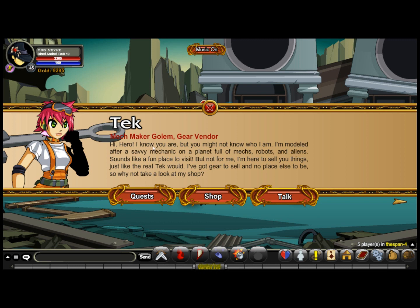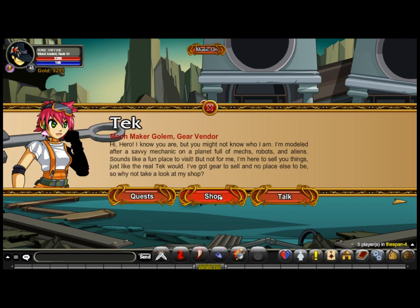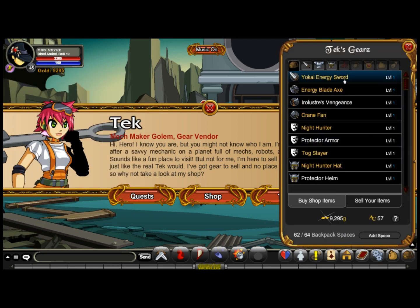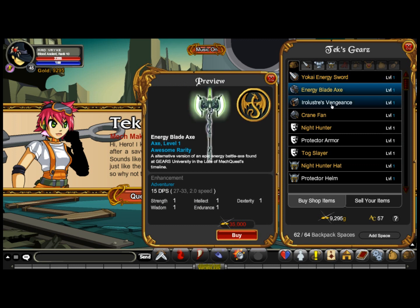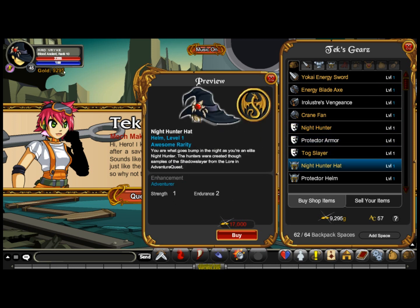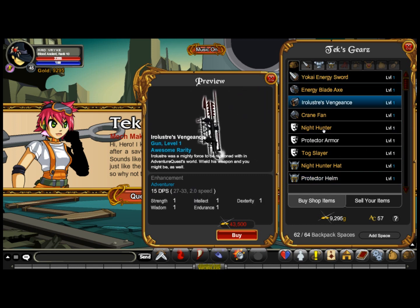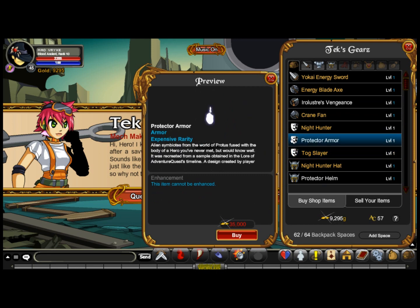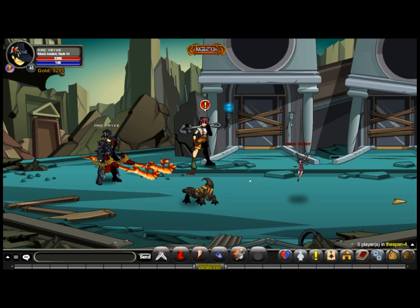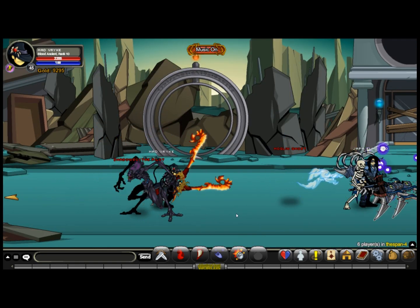I'm not sure if she's a golem but I think she is - I read some of the dialogue. The quests are extremely easy, just get them and kill and find stuff - the usual Adventure Quest Worlds quest. And here you can see her shop. That's actually my armor I'm wearing right now, that's why I'm so poor. She doesn't have much and the items aren't that cool - but that's just my personal opinion, some people might like them.